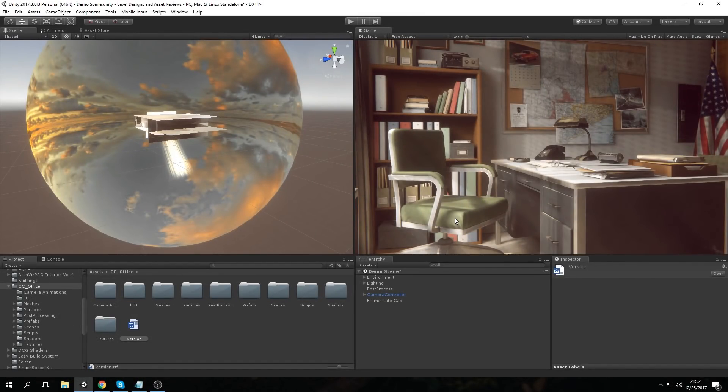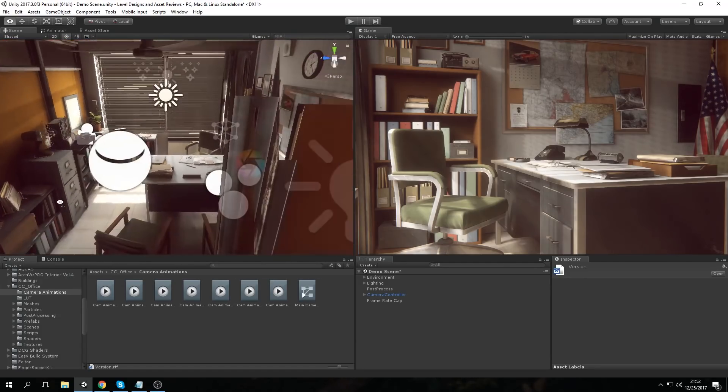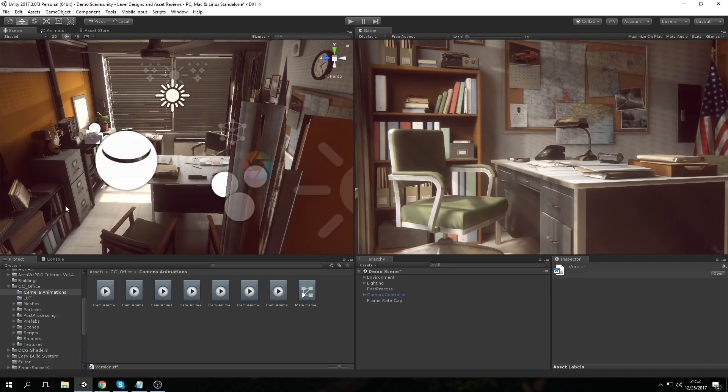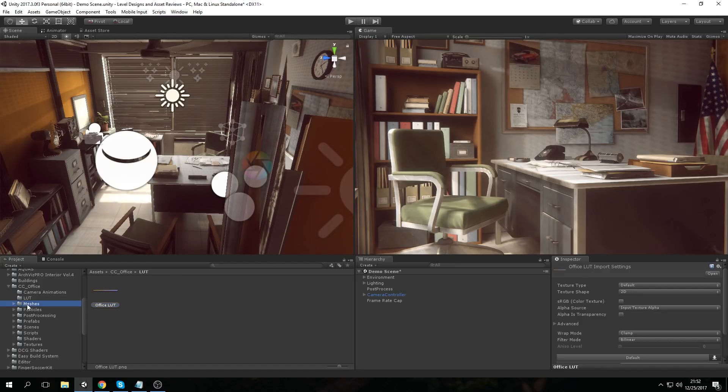Now we're in Unity and we're going to take a look at what's actually included in the asset. The root folder is called CC Office. We have camera animations, which are the example ones included in the example scene. The resources used within the asset follow as independent resources, so you can make use of them wherever you want. You also have the LUT folder, which includes the LUT pack for post-processing. Then there's the meshes folder, which is all the models and props — hats, a heater, light switches — a great range of small to big props.